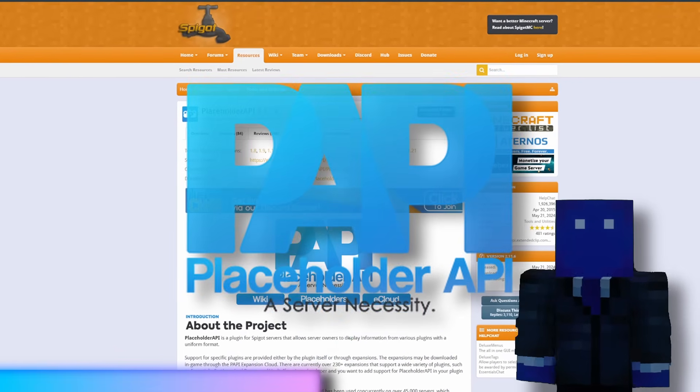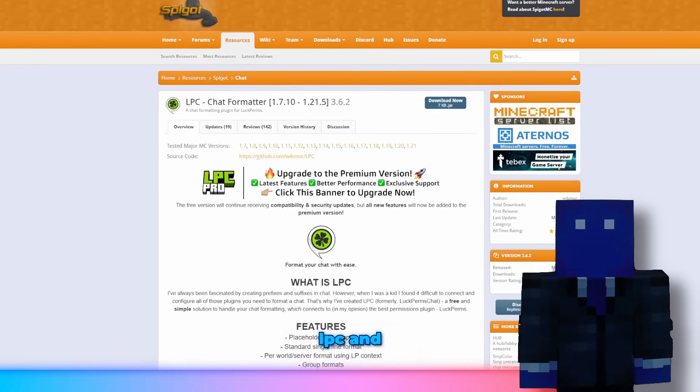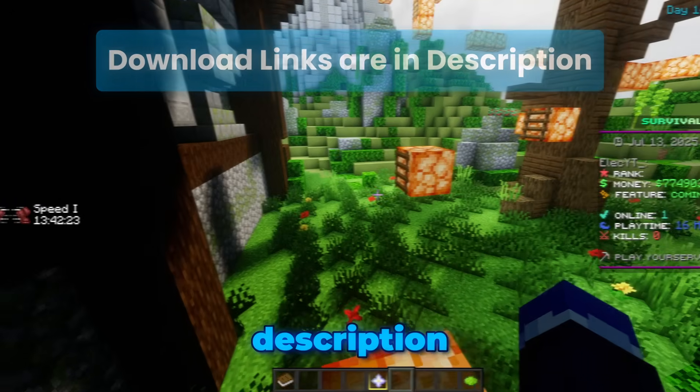Then PlaceholderAPI, which lets Tab show dynamic information. For ranks and permissions, you need LuckPerms. And to make all the placeholders work correctly, we also need Vault, LPC, and EssentialsX. LPC, or LuckPerms Chat, helps format prefixes and suffixes in the game. All the download links are in the description.